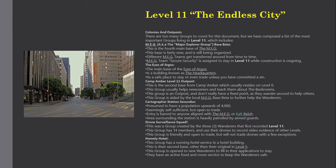Cartographer Station Secunds: presumed to have a population upwards of 4,000, seemingly self-sufficient but open to trade. Entry is barred to anyone aligned with the MEG, and the area surrounding the station is heavily patrolled by armed guards. Drone Surveillance Squad: a group created by the three wanderers who first recorded Level 11. This group has 14 members and uses drones to record video evidence of other levels. They are friendly and open to trade but will not trade drones, with a few exceptions.